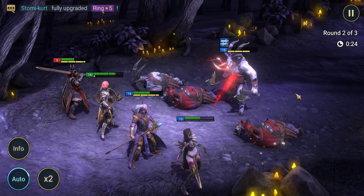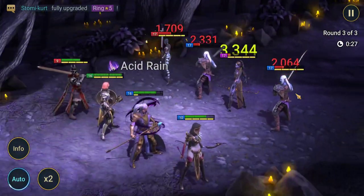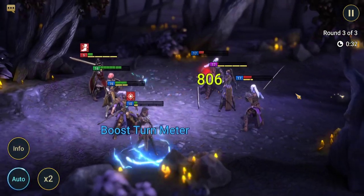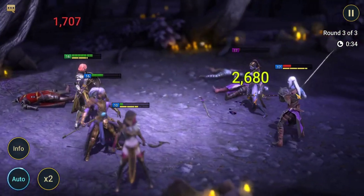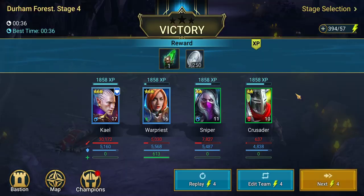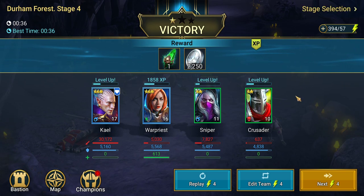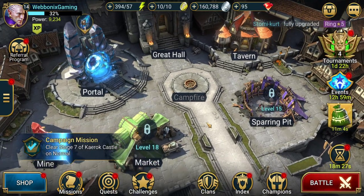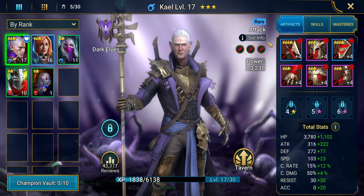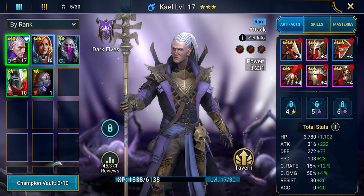There are also a few options we can take to help improve our champions and power them up for future stoppages. You can see we get experience from these — two champions leveled up, making them a little bit stronger. At this point we can re-evaluate our gear that we've got equipped, see how much silver we have, and if we can upgrade pieces to improve our champions.